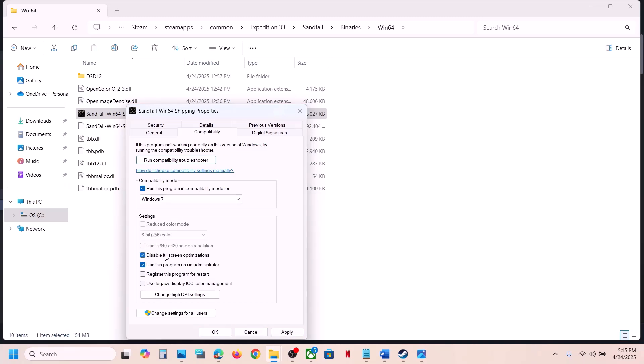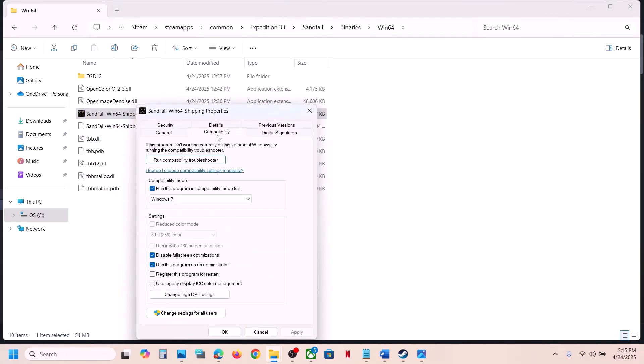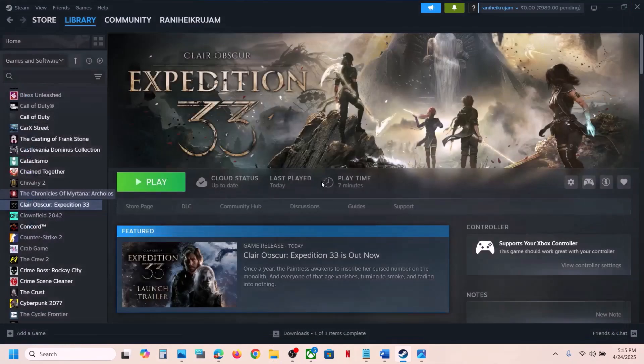If still not working, put a check on Disable full screen optimization, hit Apply, click OK, and launch the game. If none of these boxes help, uncheck them all, hit Apply, click OK, and then follow the next step.